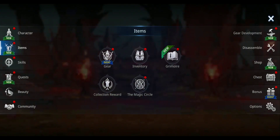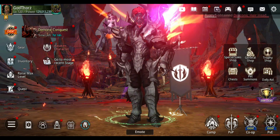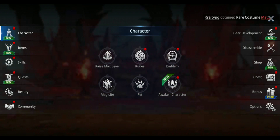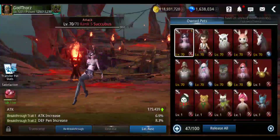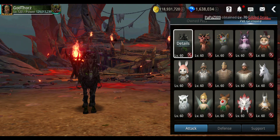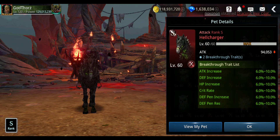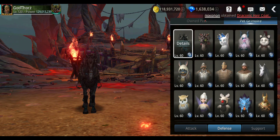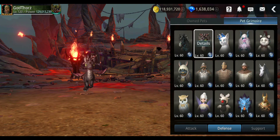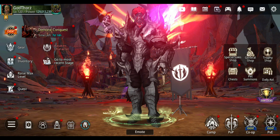Next, the pet — we need the pet. Let's see which ones are the best pets. The best pet is the health charger. Hopefully I'll get it. But I also want defense or support, and attack too. Let's see the difference between this — 94,000 if I go for defense. Or HP — 564,000. I want the health charger. Let's go, I'm gonna open a bunch of these.